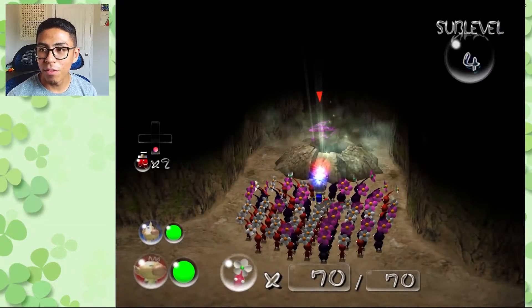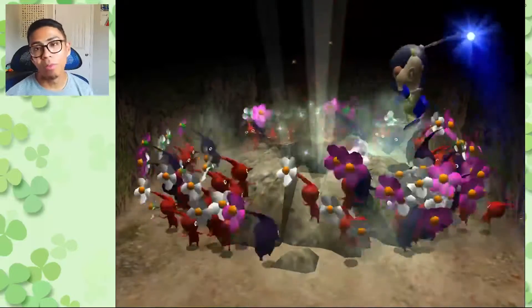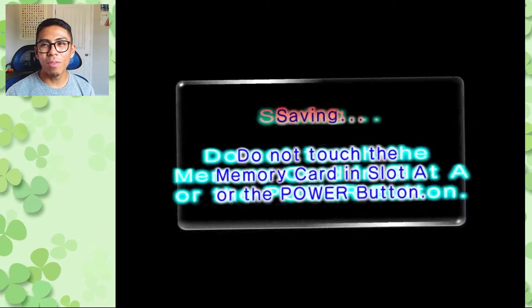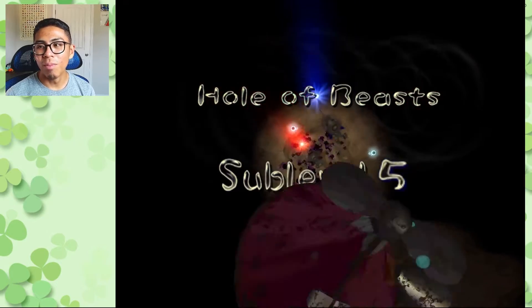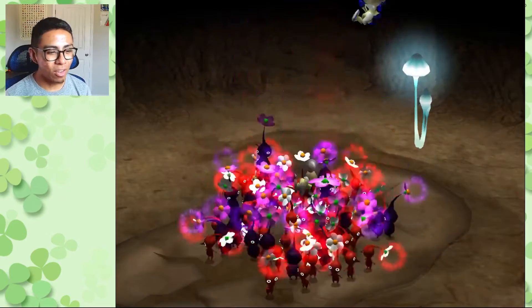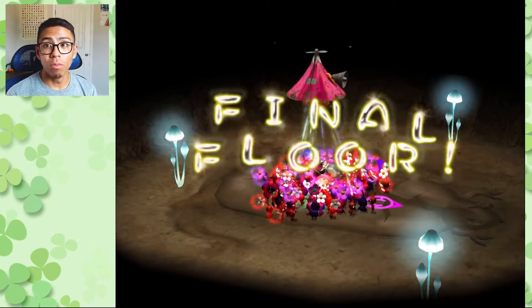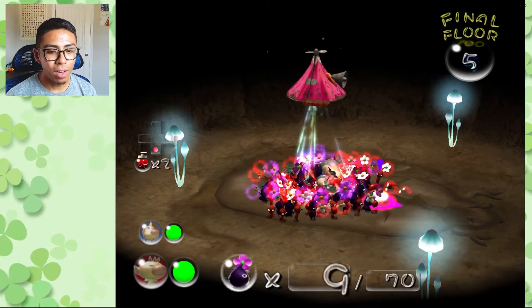We have 25 purples after that five — we are looking very good for the final subfloor. Let's dig deeper into the last sub-level. Underwhelming speaking, a very poor Hole of Beasts — we really didn't see much, just collected everything. But this is where we actually see a big jump. We're on top of a landmark that looks somewhat familiar. The final floor — and you hear something sleeping.